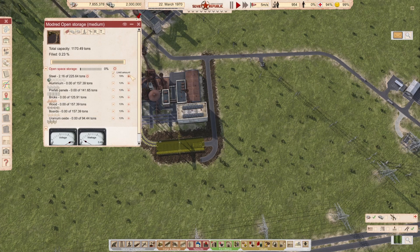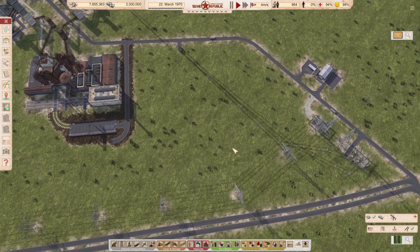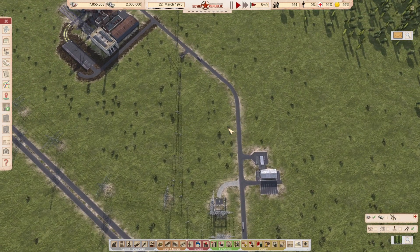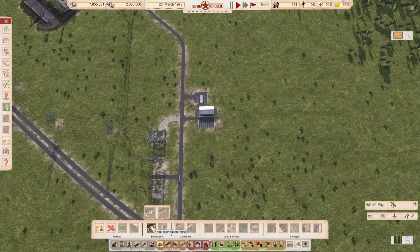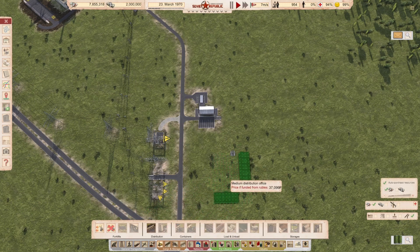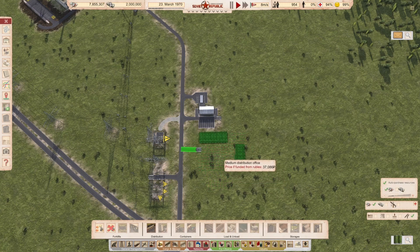Telling it to only store steel isn't really necessary if you don't supply anything different here, but still good practice. Next, we need a distribution office to be able to export our steel. The distribution office is here — you have a road distribution office, a small one which can have five vehicles, or a medium one which can have twelve vehicles. I'm going for the twelve-vehicle one so we have room to grow. Rotate and put it here.